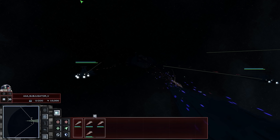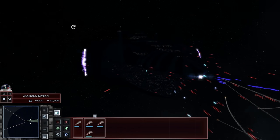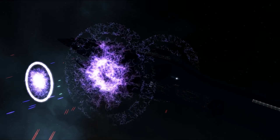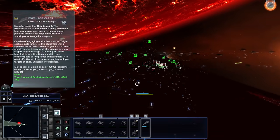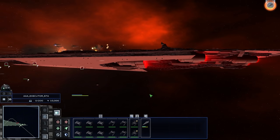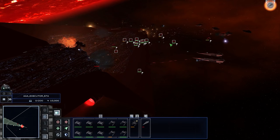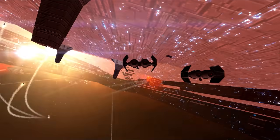Oh my god, you guys know what that ship is? It's using the ion cannon! Brace yourselves — it just fired! Whoa, what is this? Oh my god, it's the Executor! Look at this thing — yeah, we're gonna die. You can already see the ship going sideways. Whoa, look at this POV!